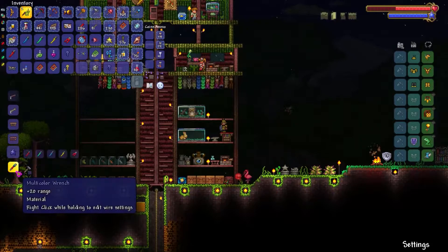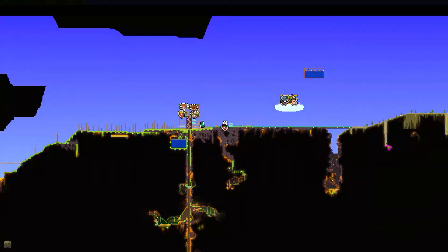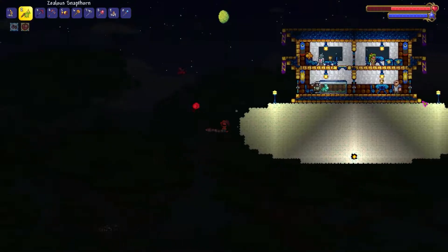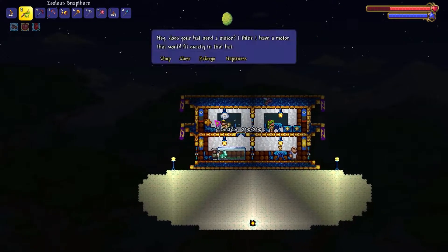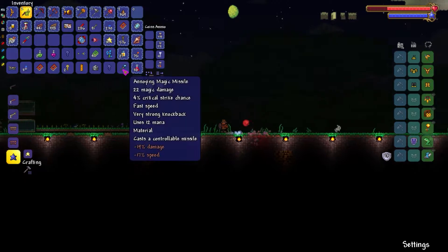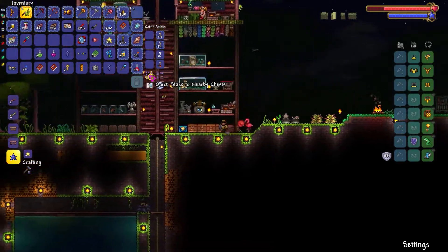I wanna see what kind of stuff we can make. We can make the multicolor wrench. And if I buy something from the goblin tinkerer — I think it's the ruler — I think we can make the grand design, which I'm not gonna be using yet, but it's a good thing to have. I should be reforging — I don't know why I haven't done any of that. The magic missile's a material for something — oh yeah, for the sky fracture.